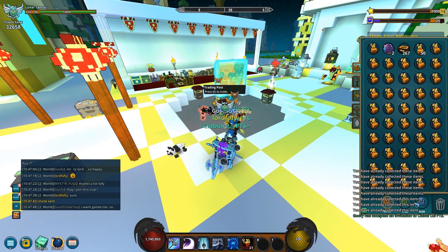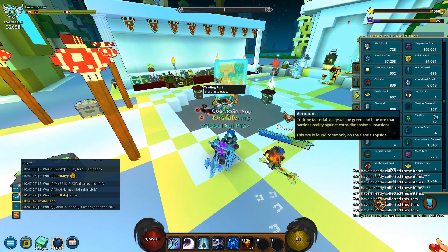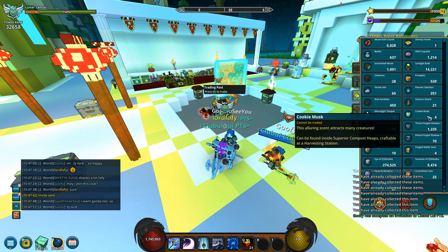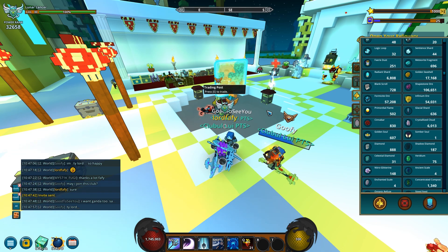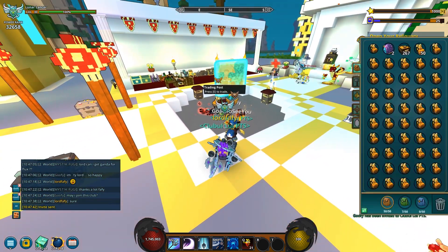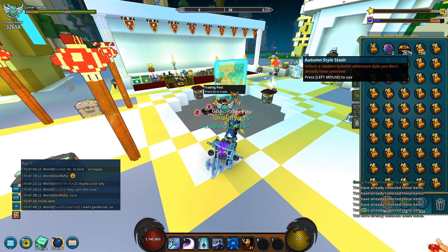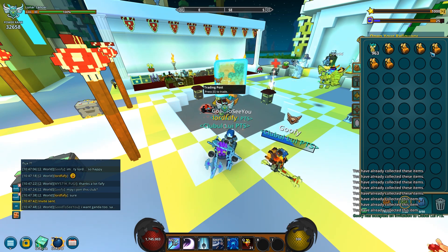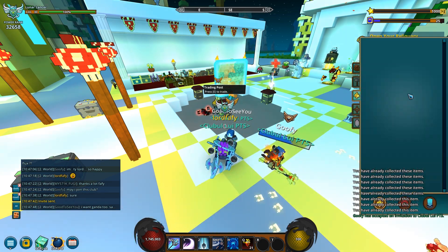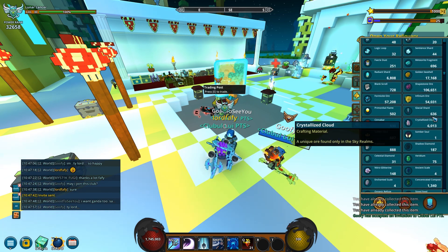Besides that, I also managed to end up with 267 autumn styles — I think they're style unlockers or something. Well, no use to me since I pretty much have all styles already. As a matter of fact, this is PS after all. Anyway, moving on — and finally, 50 actual autumn Piñas mounts. Besides, of course, a bunch of other resources such as actual flux and ores.